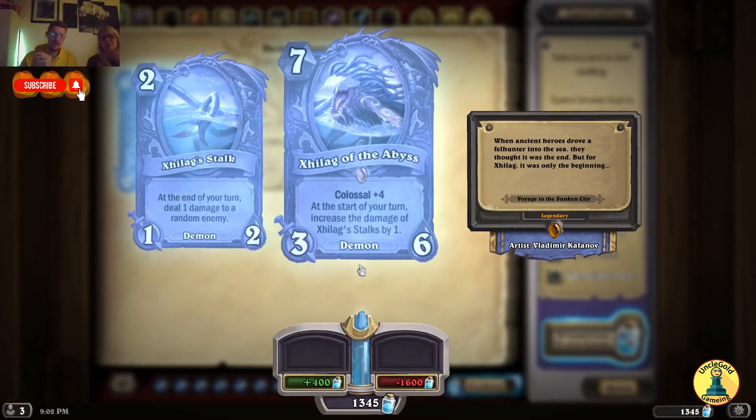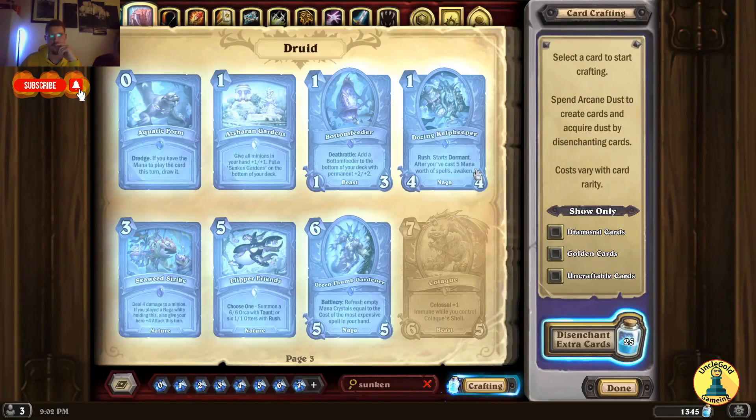Colossal — so this is the new type of minion. We'll have Colossal minions, which are basically too big to put on one card. Colossal plus 4. At the start of your turn, increase the damage of Xilax Stalks by 1. This is a Xilax Stalk — at the end of your turn, deal 1 damage to a random enemy. This is gonna be super strong, guys.